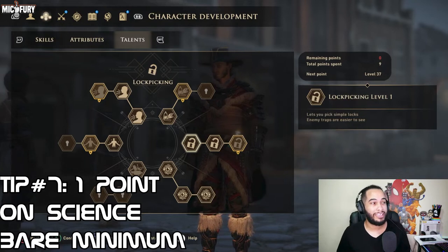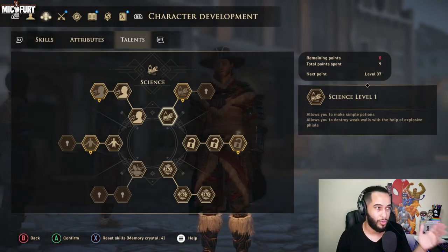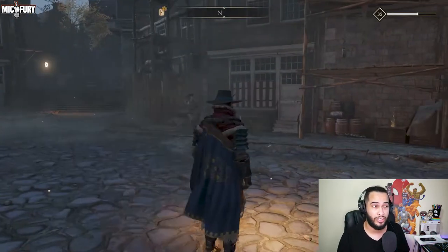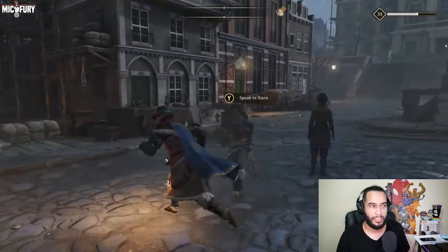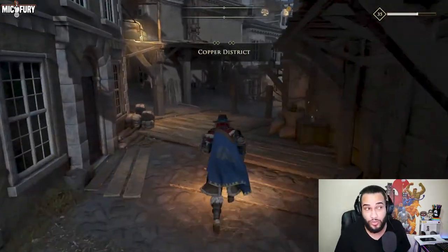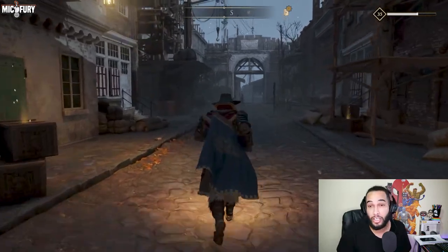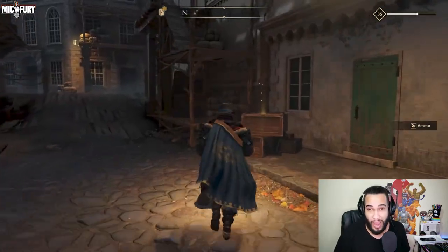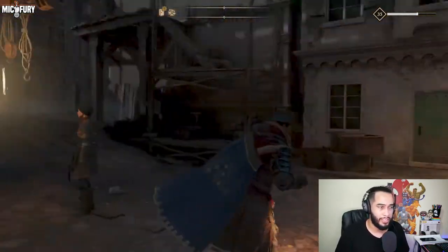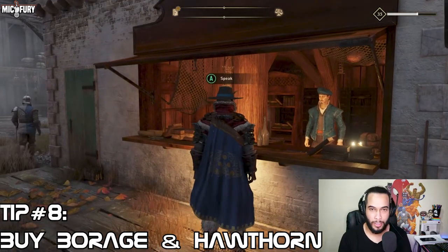Number seven: you need at least one point in science — just one. It's not that useful overall, in my opinion it's in the bottom tiers of talents. But that one point lets you break walls and access certain locations that are otherwise blocked. Those spots literally pop up and you just walk up and trigger an explosion. Other than that, science isn't too useful unless you're a hunter or marksman type who wants to craft ammo and traps.